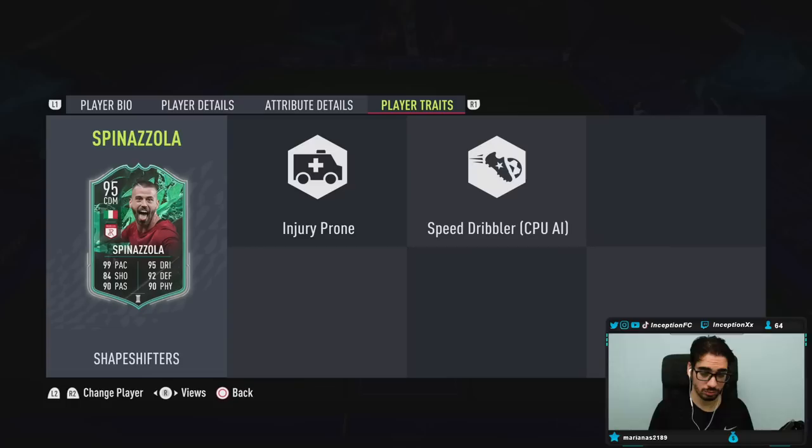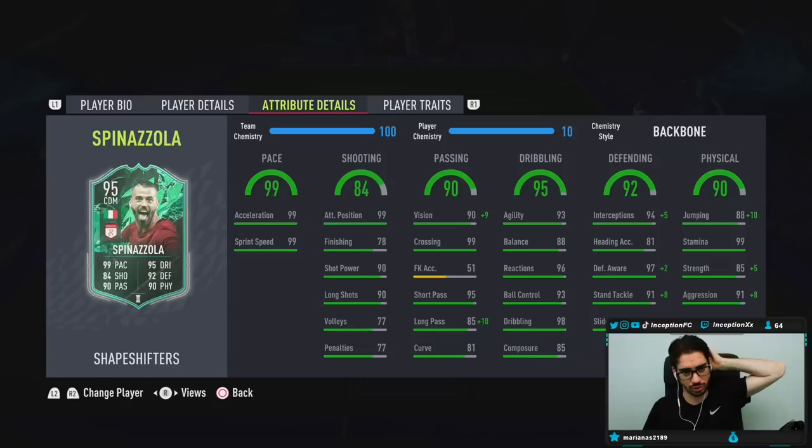Spinazzola's in-game player traits: he's got speed dribbler and injury prone traits. The injury prone trait is because this guy has basically been injured for the whole year — he only went back recently, missing a very large majority of the season. I was confusing him with Pellegrini, but I think Spinazzola's the one that got injured.